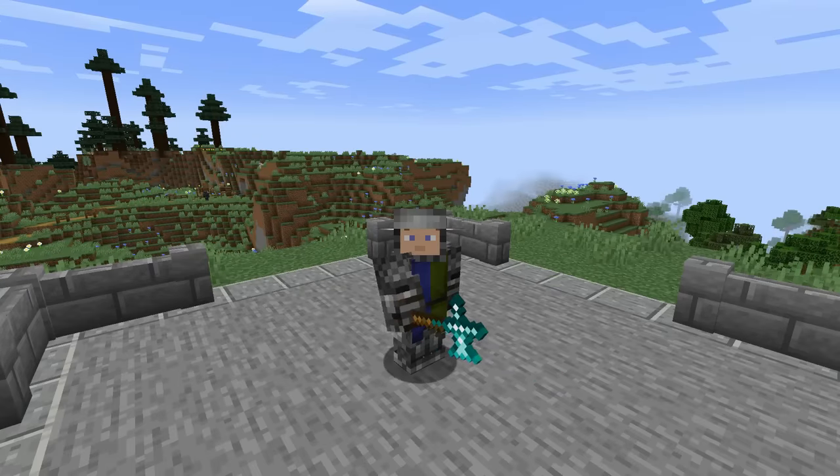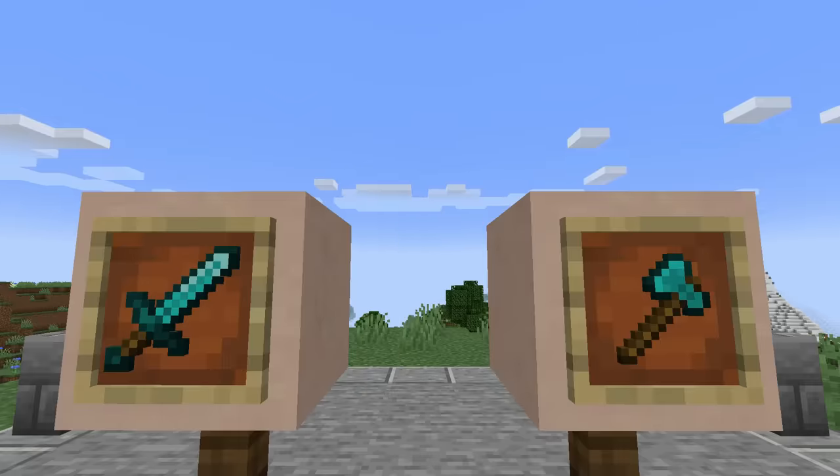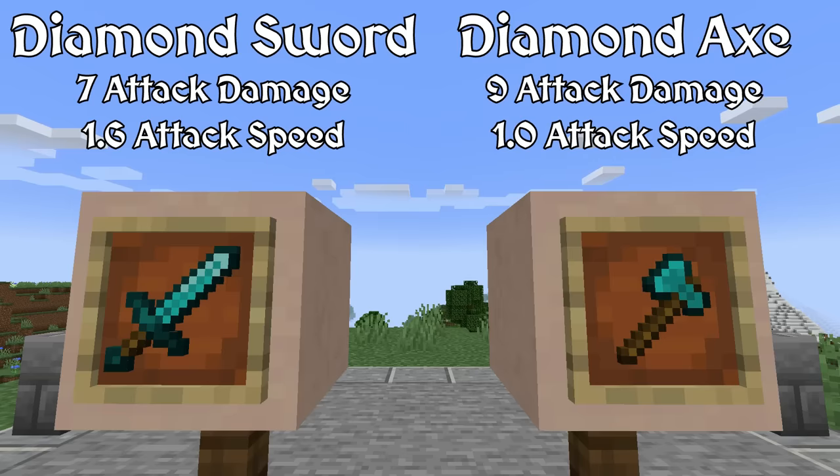That's about it for the two-handed feature. Now we can go over the individual weapons. I will be looking at the diamond tier weapons and compare them to the vanilla diamond sword and diamond axe because I felt they would make good reference points. To simplify them, the diamond sword strikes quickly but its damage is lower, while the diamond axe is hard hitting but relatively slow. There are over 25 different weapons to look at, so let's get started.